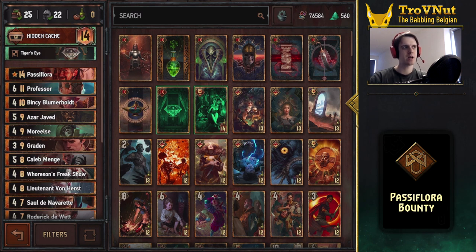So we're going to try and combine point-gaining engine cards with really devastating bounty takedowns.